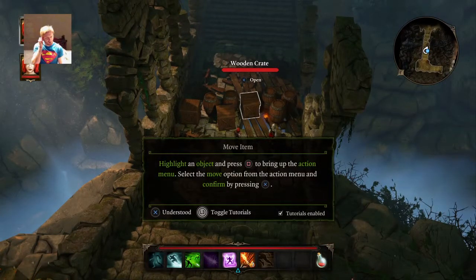Move item, highlight an object. Cadlock Holmes. Highlight an object and press square to bring up the action menu. Select move option from the action menu and confirm by pressing X.